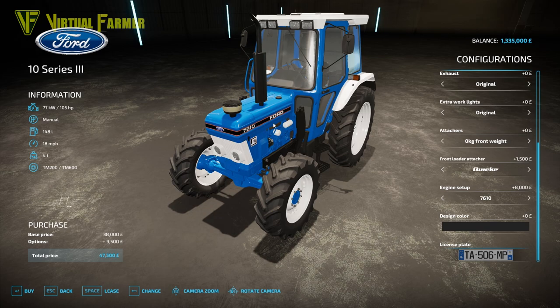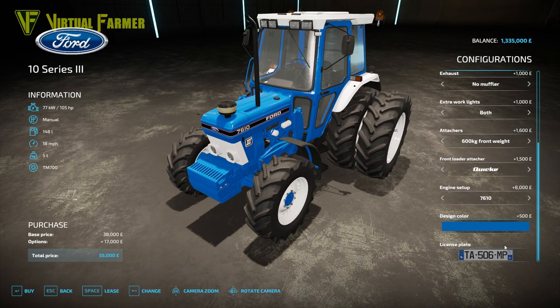So there we have it - that is the first tractor. Applying all of the most expensive options takes our 38,000 pound base price up by an extra 17,000 to 55,000. All in all I think this is a really good tractor price wise. If you're doing a start from scratch, to have all the most expensive stuff on here and get 105 horsepower out of it for 55,000 - that's really good.